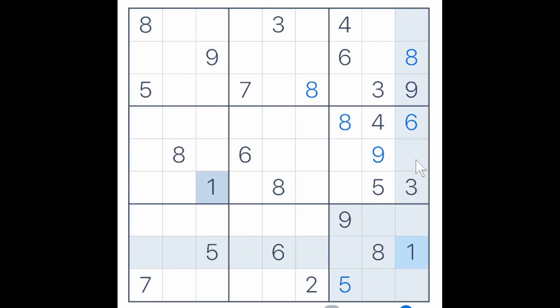So this one blocks here, this one blocks here, so this is a 1. And now one of these must be a 1. We got a 6 here and a 6 here blocking here, here, here and here. We got this 6 blocking across, so this must be a 6, making one of these a 6.